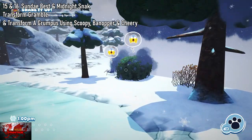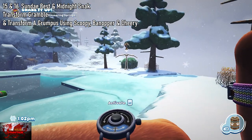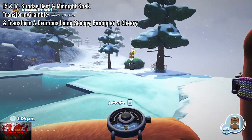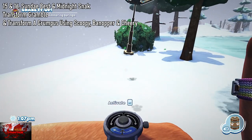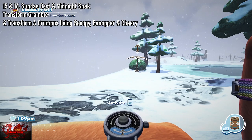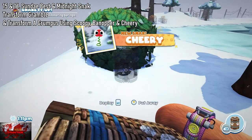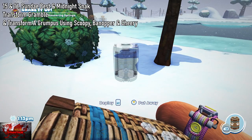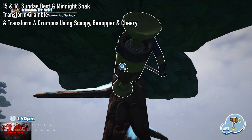Cheery is easy enough. Just put a Snack Trap down — like with the Strabbies and the small Weiner ones. Move away as soon as it comes out, press the right trigger there to activate it — that's Cheery done. Now grab the Banopa, who is hopping from tree to tree. The only way to really do this is to use your Trip Shot. Whatever tree he's gone on to, use your Trip Shot on the tree and put it on the opposite side of the tree.